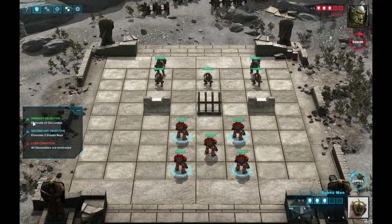In this case our primary objective is to eliminate all Orc looters, and our secondary is to eliminate the Shooter Boys. Essentially what this means is we should be getting rid of the Shooter Boys before we get rid of the looters, which shouldn't be too big a chore. So let's first of all set up a firing line and then see how we do from there.